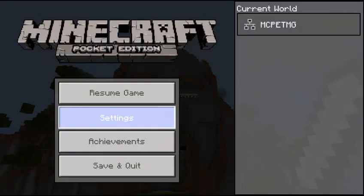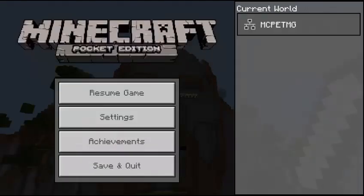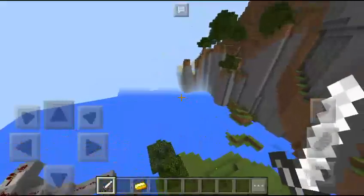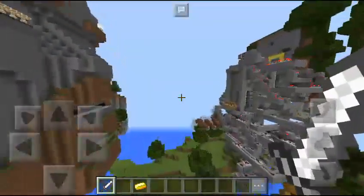I actually want to go into creative. I want to go and see Notch. This is actually really cool. So let's go into creative here and we're going to fly over and go see Notch. Look at this world though — it's all weird. It's like the Far Lands.